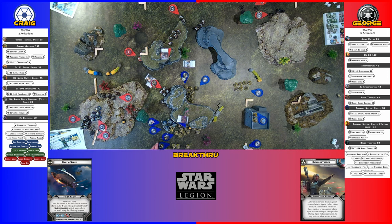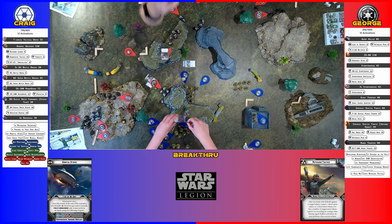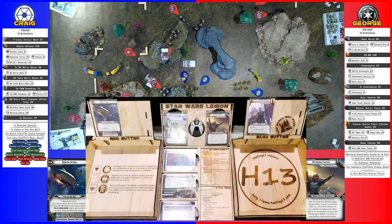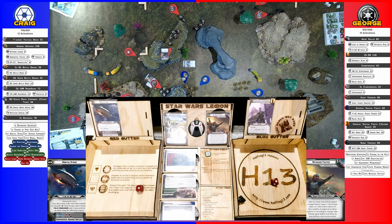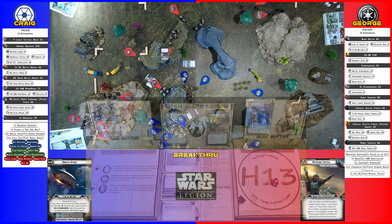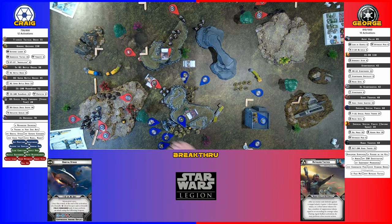Grievous — where did this guy's holder go? I think Grievous has the surge. Gets one, it's a crit. So I don't get the wound. And then the Magna Guard — he takes also two suppression and an observation. Here's his stack of tokens. Magna Guards have a surge.